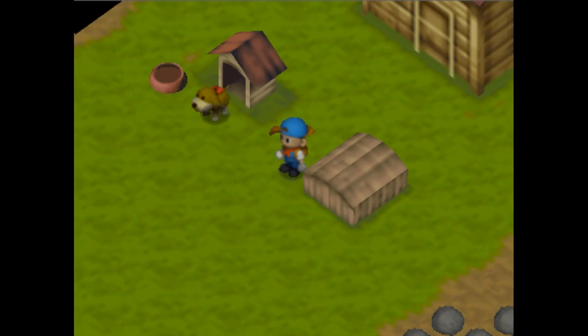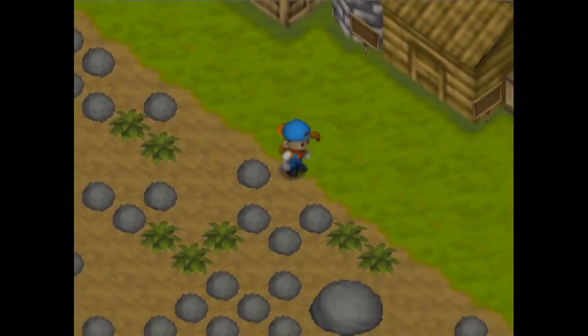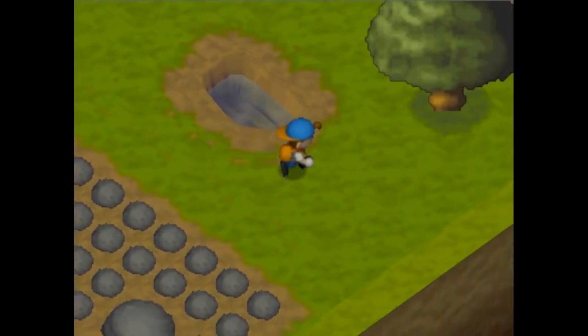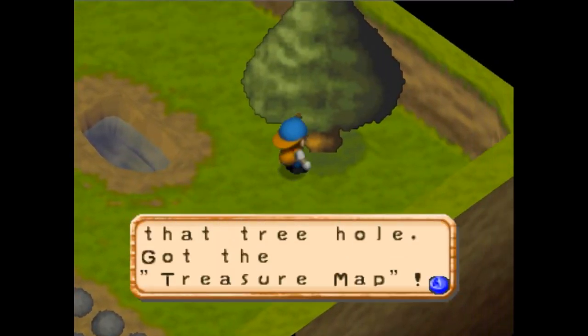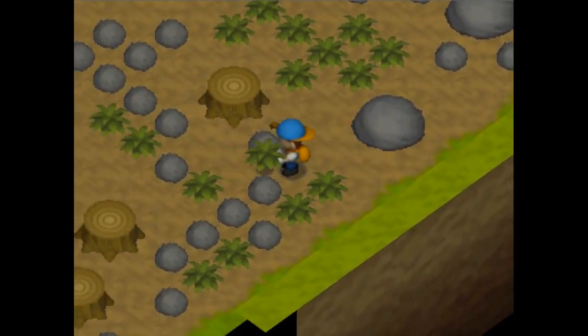This route takes advantage of a glitch that lets you dig infinite music boxes to maximize bachelorette affection. There's a tree in the far corner of your farm that holds a map with directions to an unspecified treasure. If you haven't cleared the farm yet, you can use this stomp to locate the spot, but it's the square where the doghouse intersects the tree.